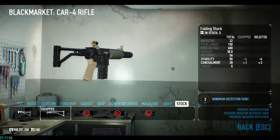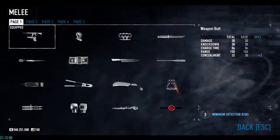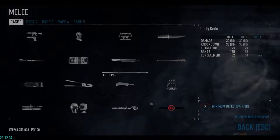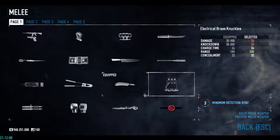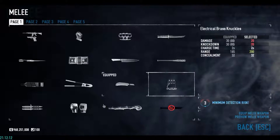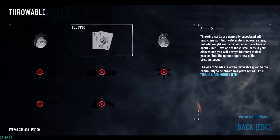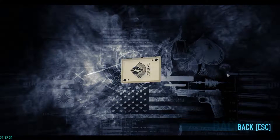Then my melee — it's gonna be the utility knife. You can pretty much use any melee except for this one, because if you melee a guard he's gonna be shooting and that alerts everybody. Then for my throwable, I'm gonna use the ace of spades. It's like a little throw knife — you throw it at somebody's head and he's dead.